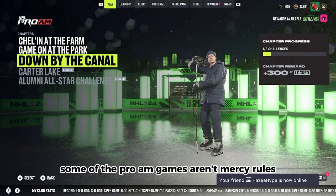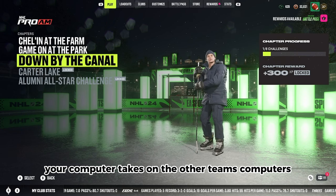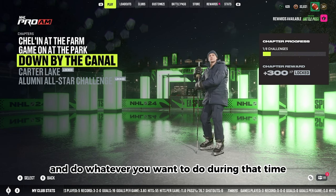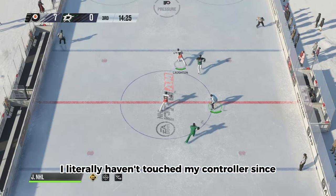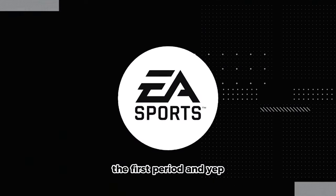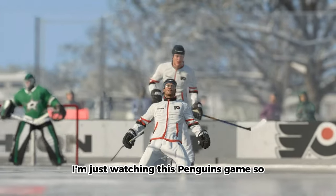Some of the Pro-Am games aren't mercy rules, so you just have to sit there while your computer takes on the other team's computers. But thankfully with our sliders, you can just kind of sit there and do whatever you want during that time. I literally haven't touched my controller since the first period and we're winning I think 8-0. I'm just watching this Penguins game.